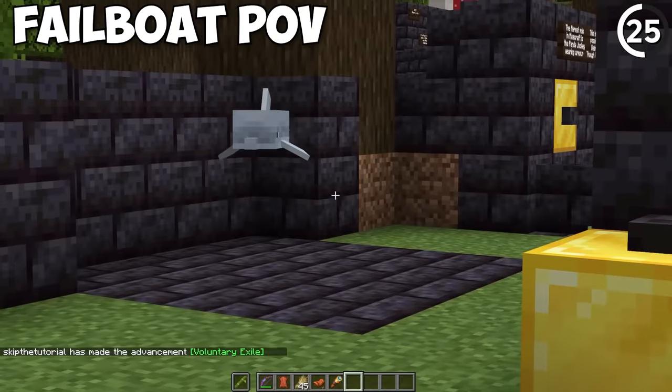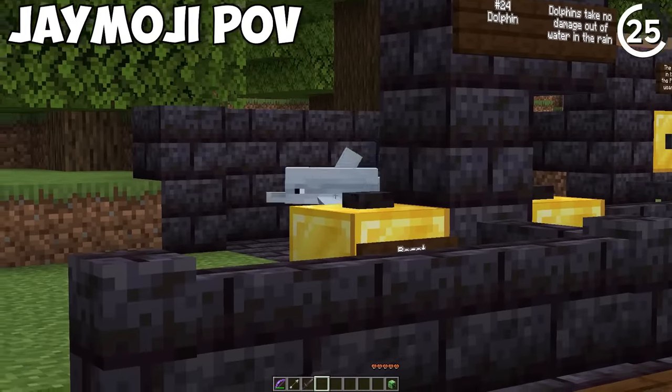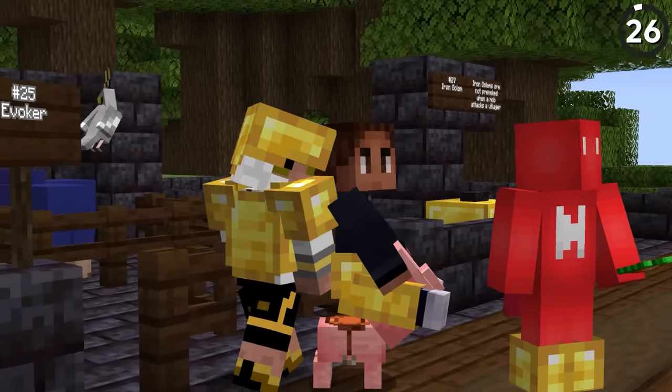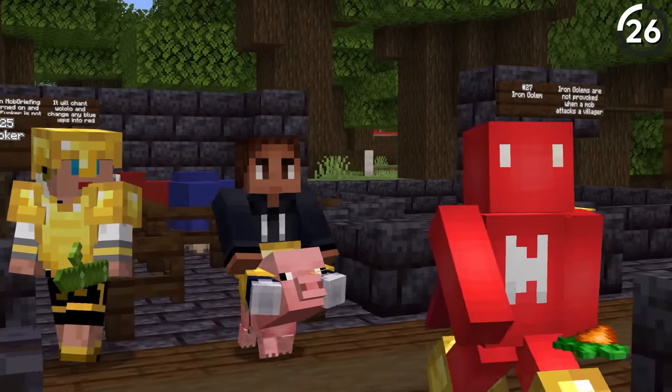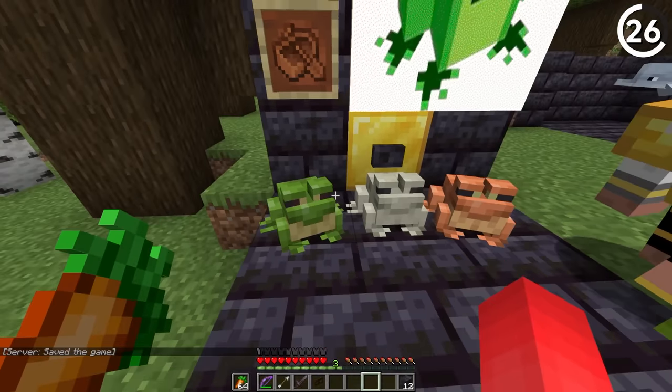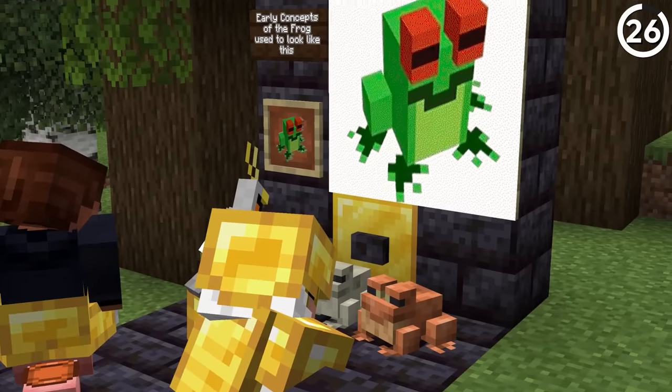Actually that dolphin is not dying — the dolphin is alive and well. Minecraft fact debunked, we're back down to 79. In the original concept art, the frog looked really gross. This is how they look nowadays — you can tell they made the right decision.